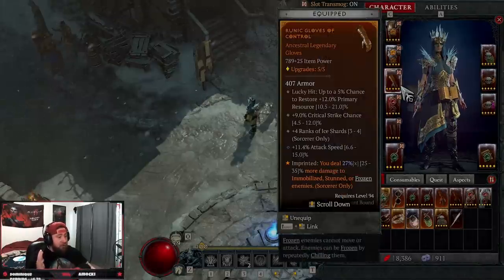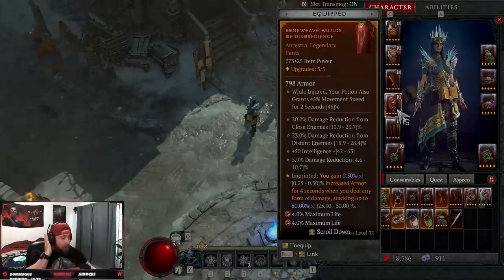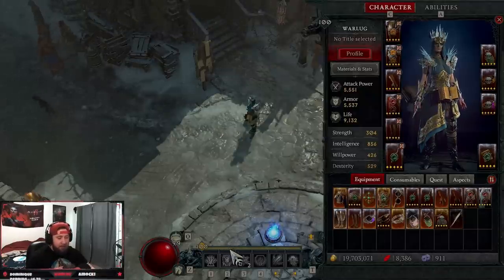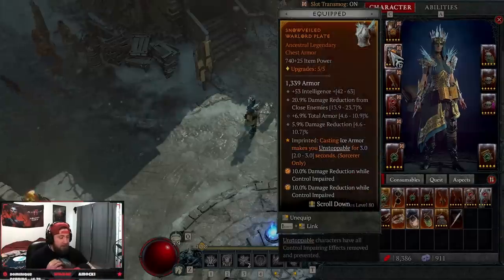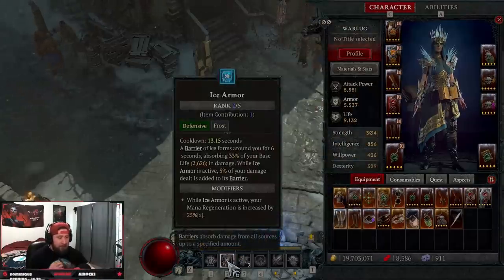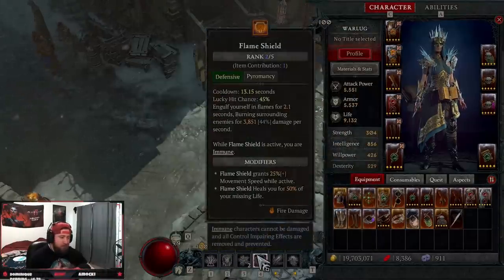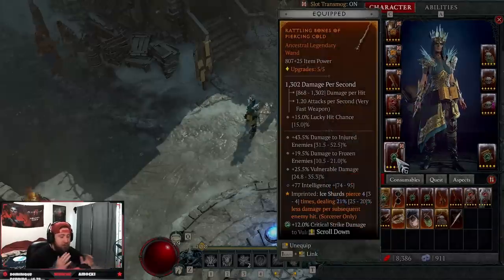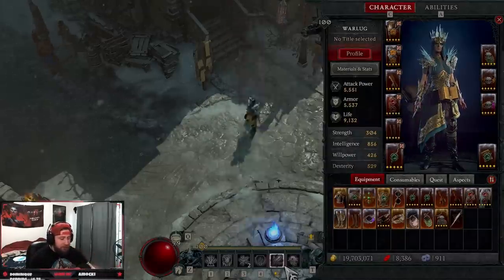In the gloves: you deal more damage against immobilized, stunned, or frozen enemies — super strong. In our pants: Disobedience for more armor, because we need to be tankier. In our boots: Ghost Walker — while Unstoppable, we get more movement speed. Between Ice Armor, Teleport, and Flame Shield all granting Unstoppable, we're always going to have increased move speed, which is why we are so fast on the map. In our main weapon: Ice Shards to pierce and deal more damage, which is huge.